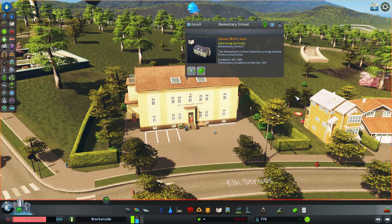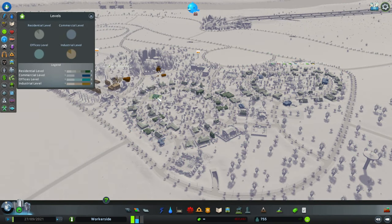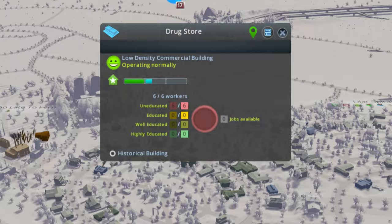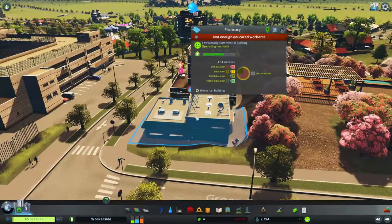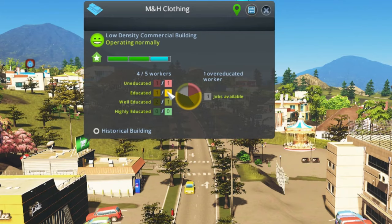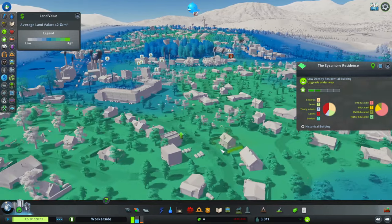The first education level sims can reach is from elementary schools, called 'educated,' as opposed to their original 'uneducated' level. This is part of the regular progression the game guides you through with milestones in normal mode. Commercial zone shops have a dual need for educated sims: first, they cannot level up unless wealthy sims shop in them, and second, once they do level up, new open jobs require more and better educated sims. In this game, education increases land value, which makes for wealthier citizens — so no education means no wealth.